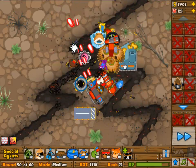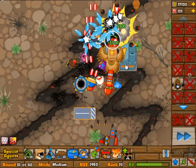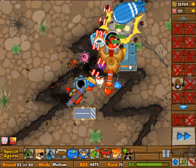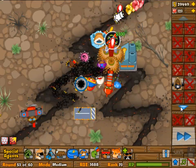Just focusing the MOAB with my Dartling Gunner, and for the rest just picking up those crates of bananas. At this point there's really nothing to do. I do upgrade the ice tower to 4-0 — well, 1-4.